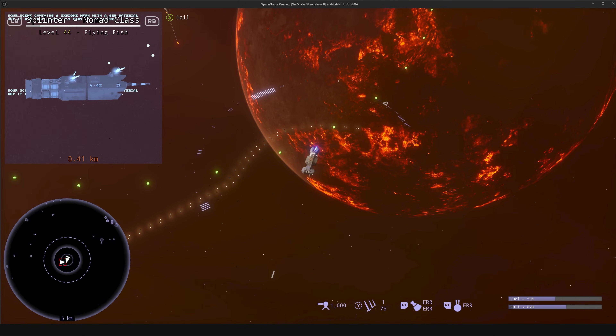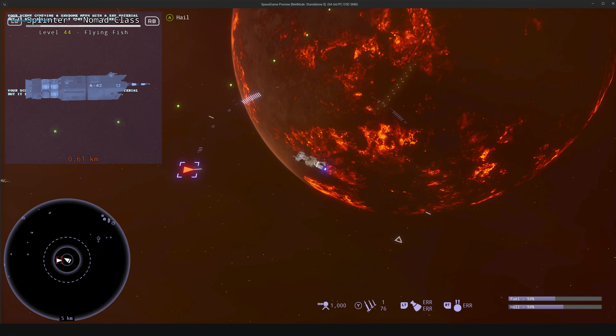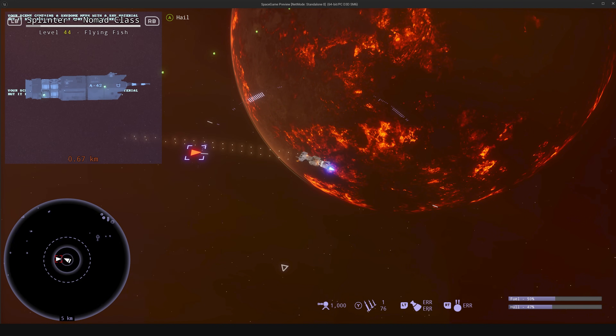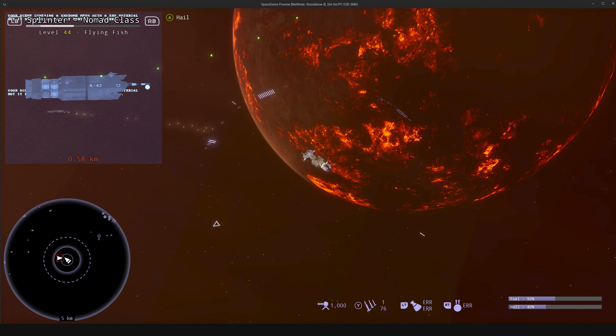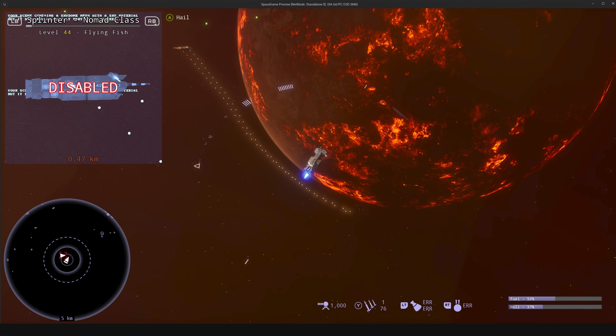I'll probably be adjusting this as we go, but he's already taken out my main engine a bit right there — I'm losing some of that power. Let me return some fire on him. Actually, let's see if I can disable him. He's almost disabled. There we go.